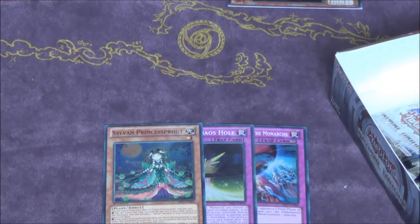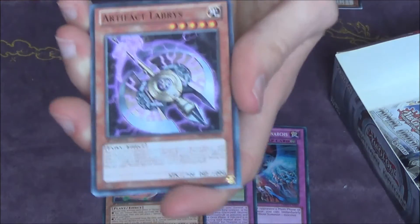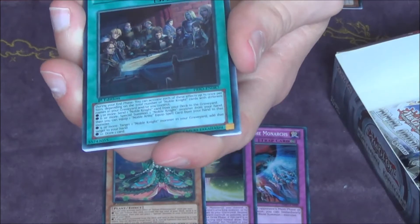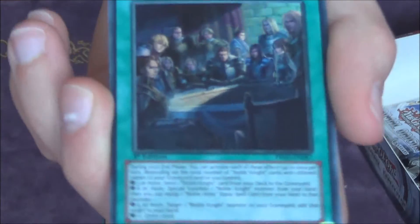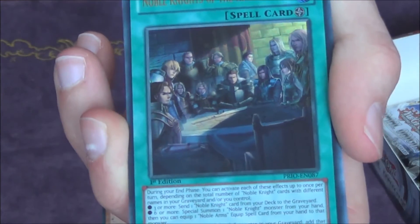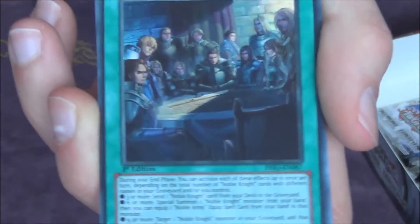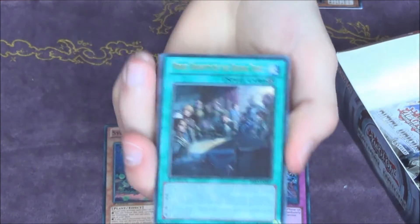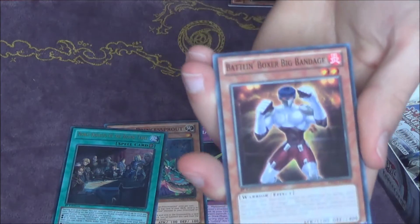I haven't pulled a Sylvan Charity yet — spoiler alert if you haven't watched the first video. Rose Archer and Noble Knight of the Round Table, the field spell. This looks really cool as do all the Noble Knight cards, but as do most of the Noble Knight cards it kind of sucks in my opinion. Noble Knights of the Round Table — actually not one of the really good Ultras but we got an Ultra at least.